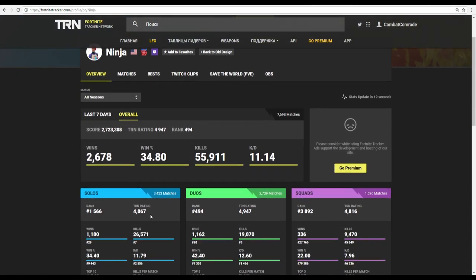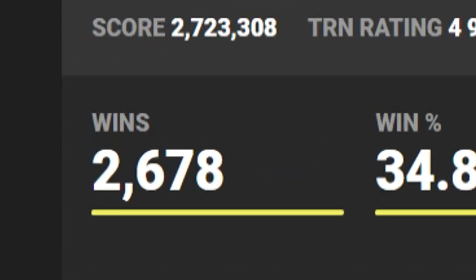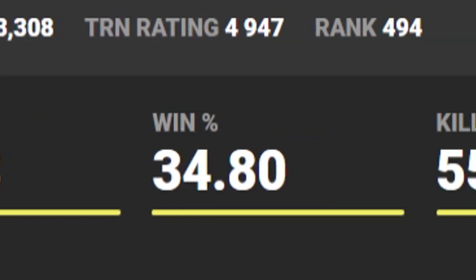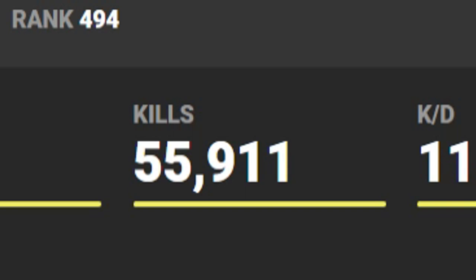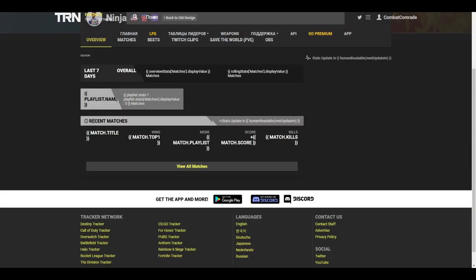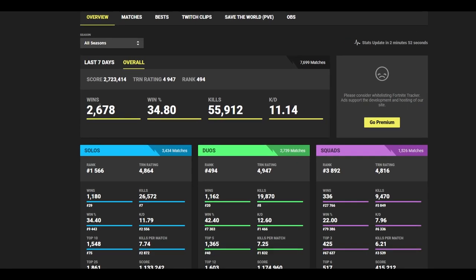So let's check Ninja's stats for example. As you know, Ninja is an amazing player — he has 2,678 wins with almost 35% win ratio. That's crazy guys. For all time, he killed almost 56 thousand enemies with an 11 kill-death ratio. That means he killed more than 10 enemies in almost every game. These numbers are really blowing my mind right now.